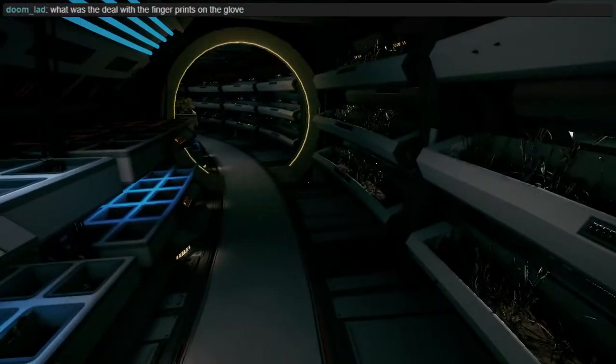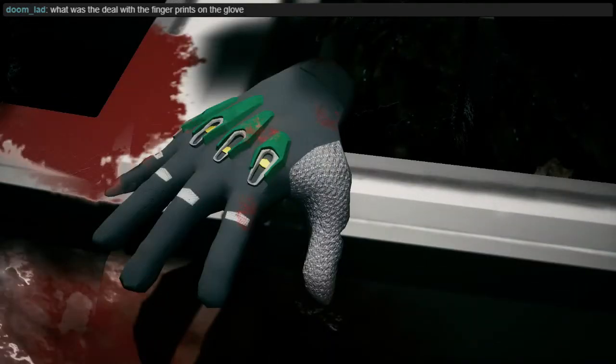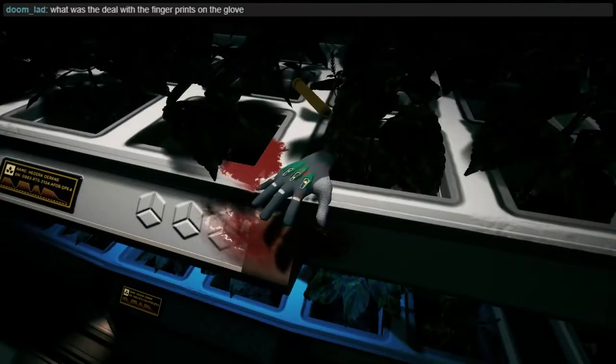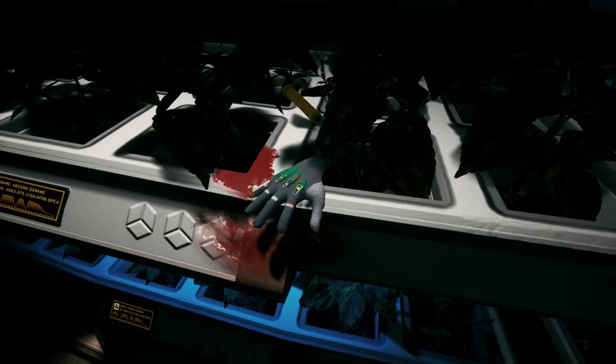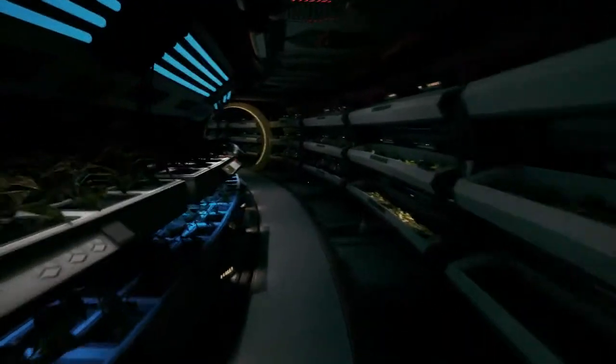What was the deal with the fingerprints and the glove? I think somebody put this glove here. It's not a glove — it's a severed hand. But on the inside you can clearly see the bones. Somebody put this severed hand here — it was placed here. That means it's some kind of signal or message.